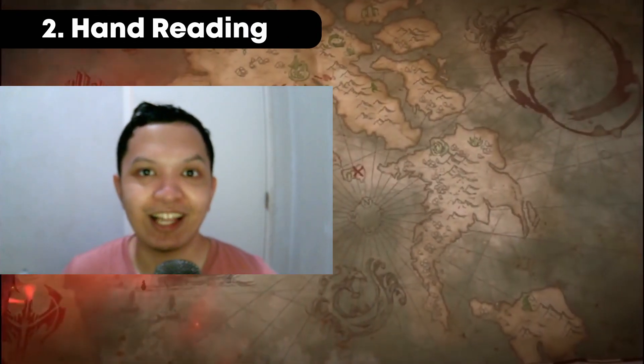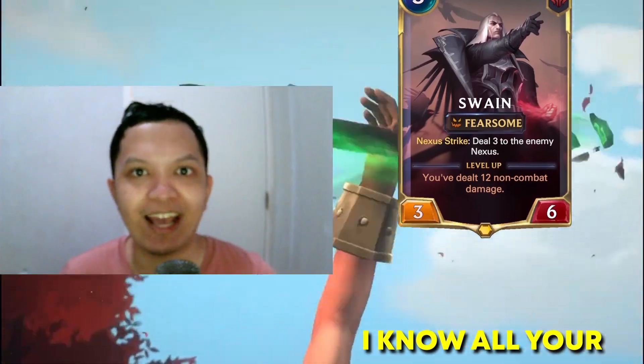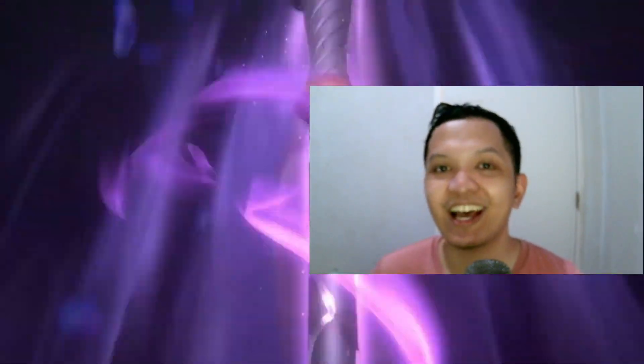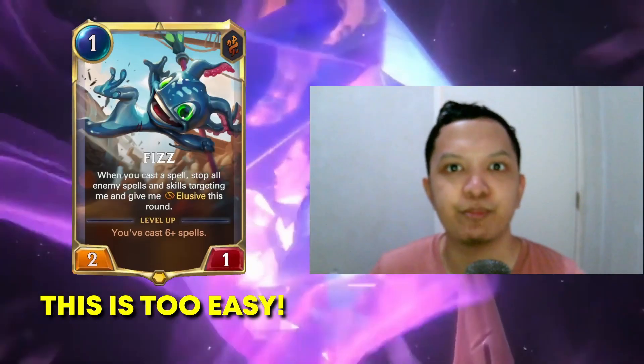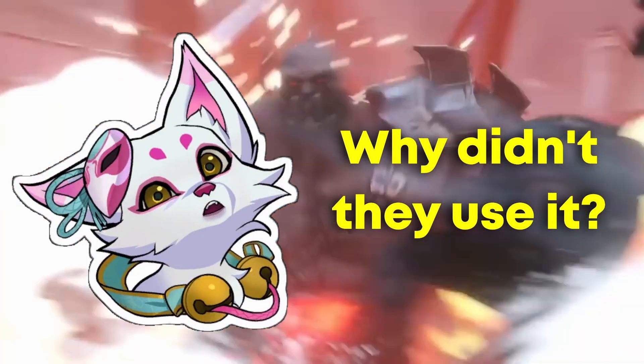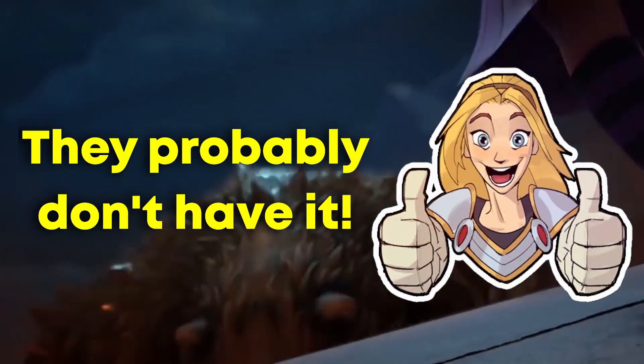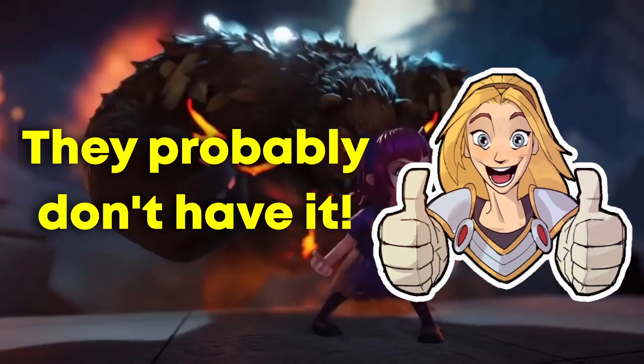Hand reading is a skill that allows you to make assumptions on what card your opponent has or doesn't have in their hand. Let's start with how to make assumptions on what card your opponent doesn't have in their hand, because that one is pretty simple. You just need to watch out for situations where they could've used a specific card, but they didn't. In that scenario, in the following turns, it's safe to assume that they won't have that card in their hand unless they draw it specifically.